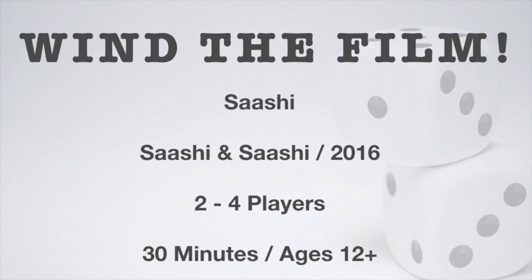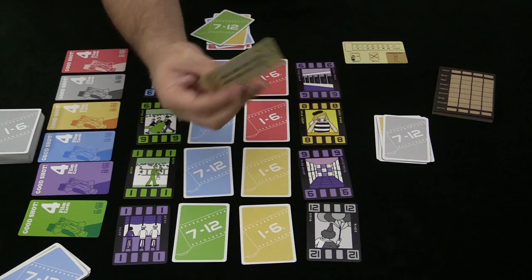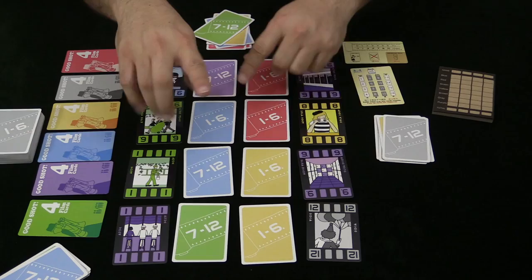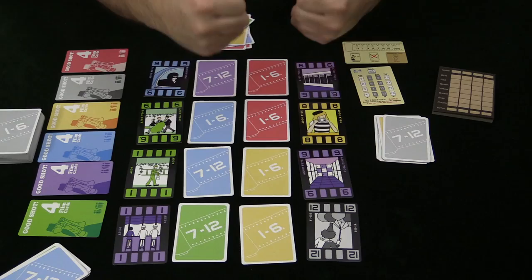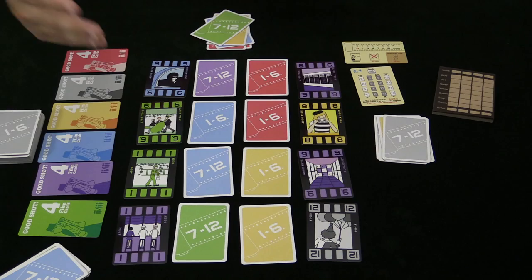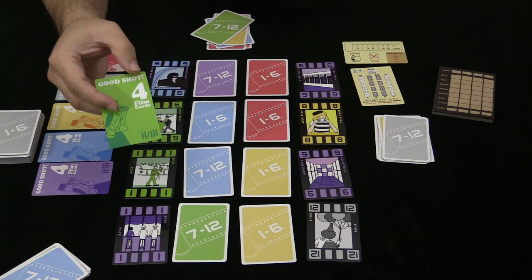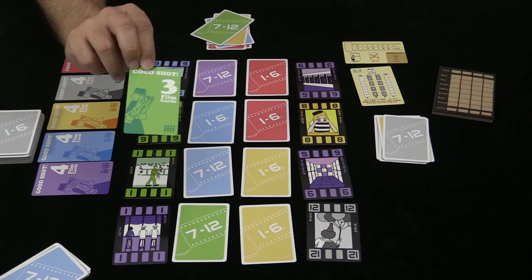Here's what the game looks like set up for three players. We've set out the display according to the setup card, which differs depending on the number of players. Some cards are face-up, some are face-down. They are of varying colors, which represent the different shots in the game — the different film takes. We have the deck set up over here, and these are bonus cards: five bonus points if you get at least four cards of that kind. This is for two or three players; for four players these would all be flipped over, requiring only three cards to earn the five bonus points.